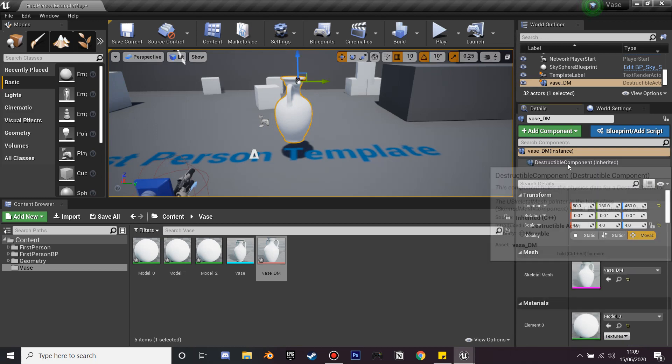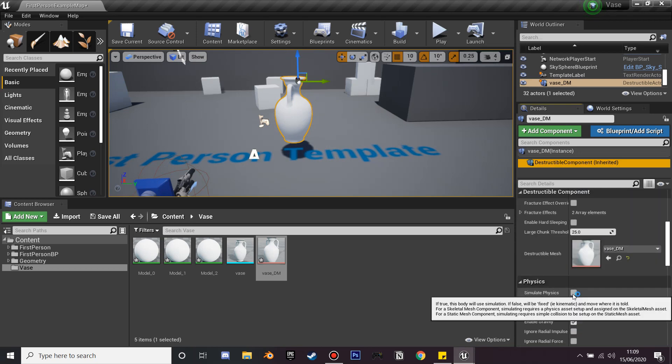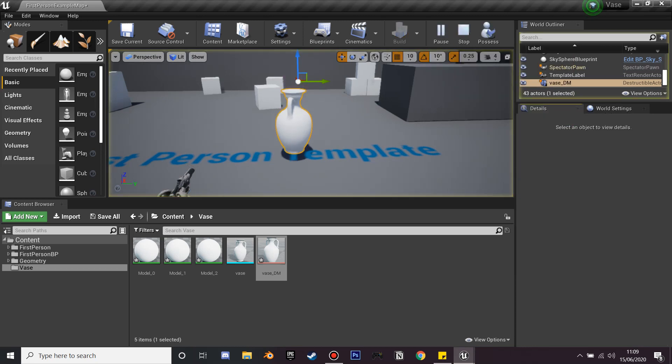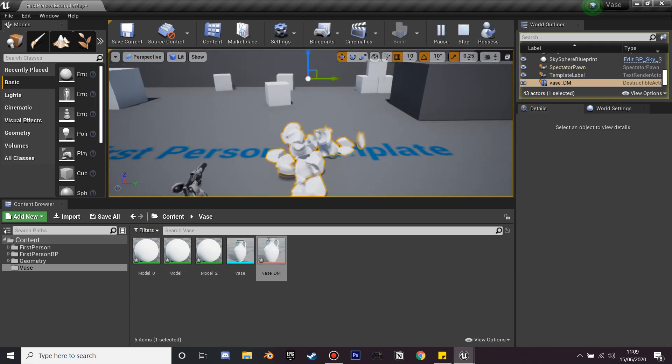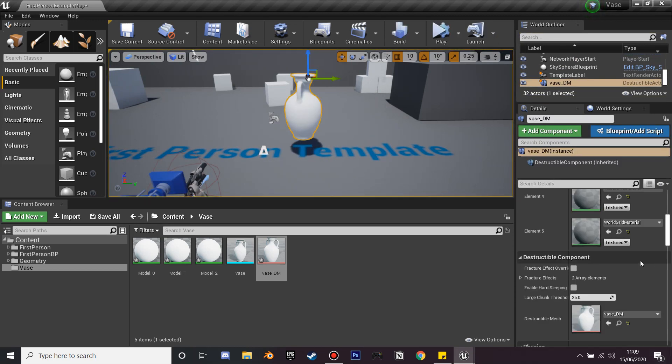Go into the mesh and in the Destructible Mode settings find and enable Simulate Physics. Now when we simulate in the game, when our object falls and interacts — because it has really low damage — it's just going to break straight away.